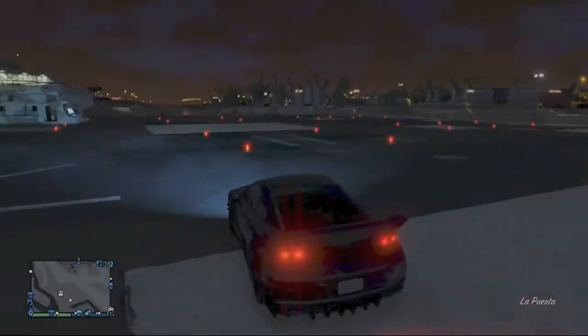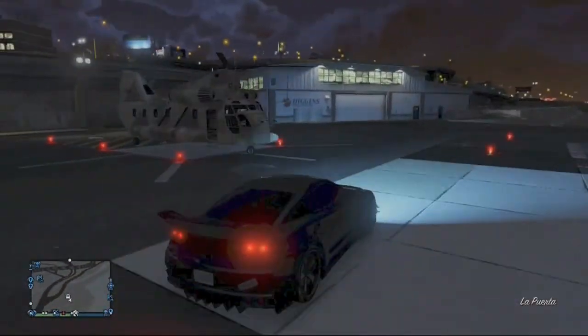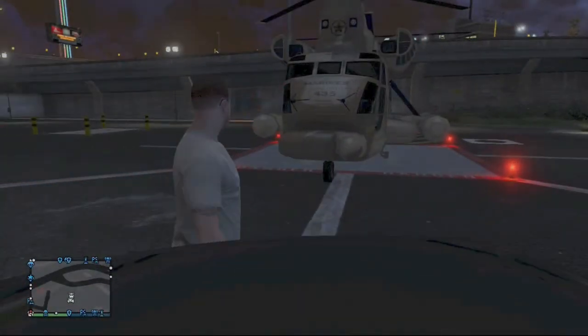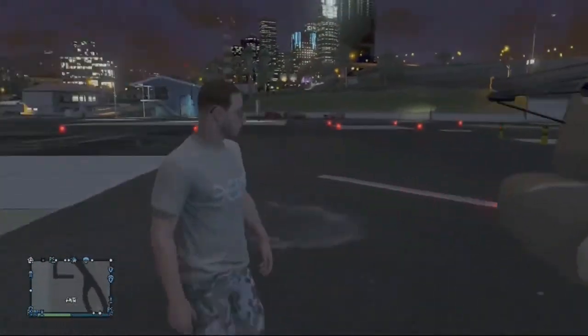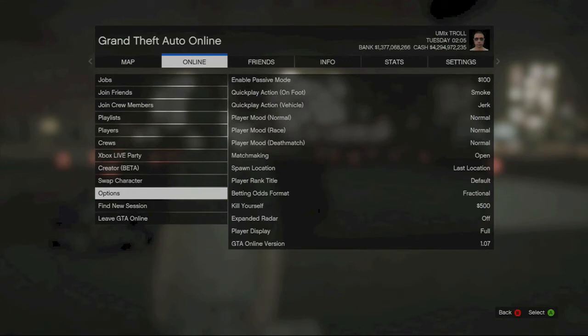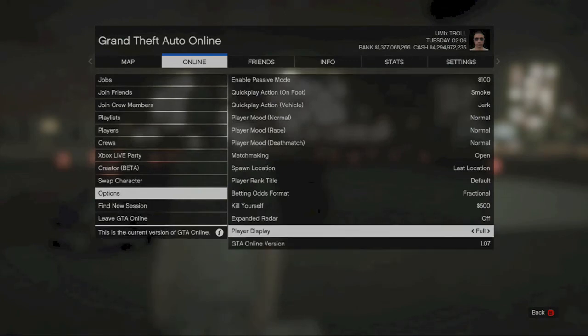What is up guys? My name is UMIxtroll here. Today I am going to show you how to get a Cargo Bob like this one right here on your Pegasus. And to prove to you that this is the 1.07 patch, I'm going to go to Options, and it says it right here.